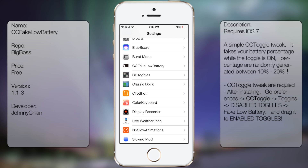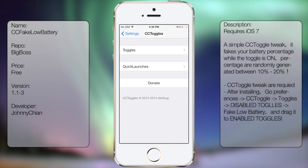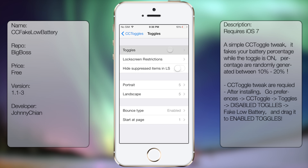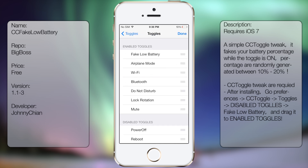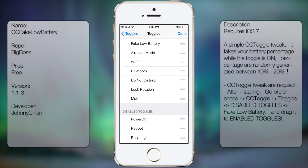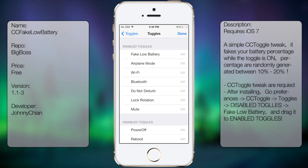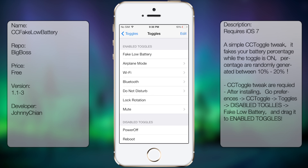You can also go to CC Toggles — this is where you enable it. Go into Toggles, tap on Edit, and Fake Low Battery should be in the disabled toggles. Simply move it up to the enabled toggles and that's pretty much it — now it's enabled.